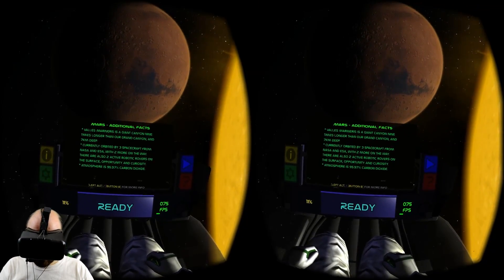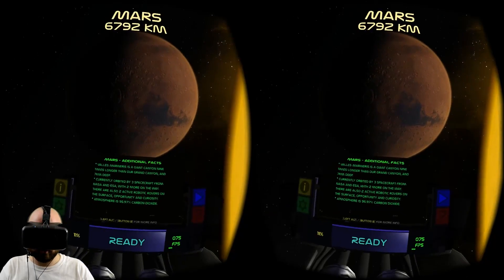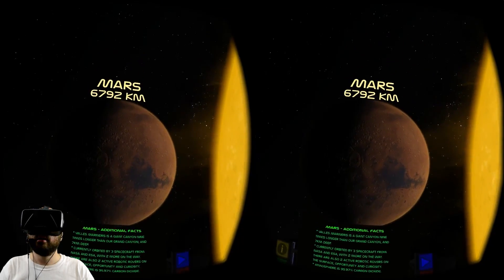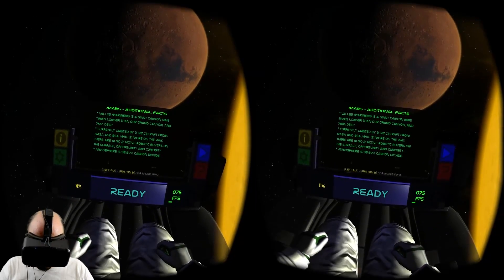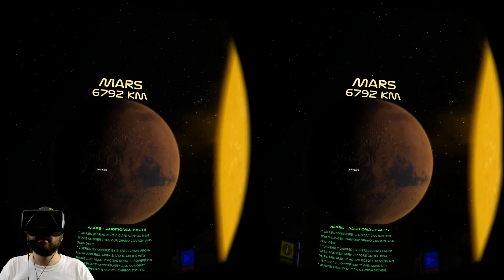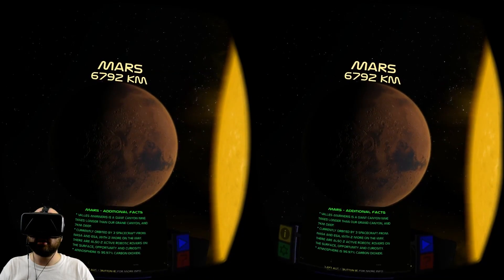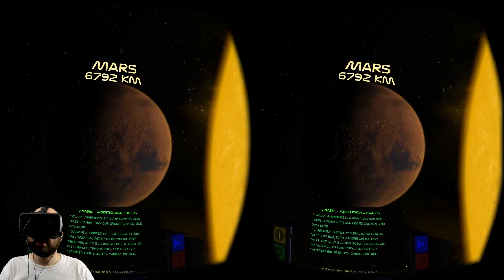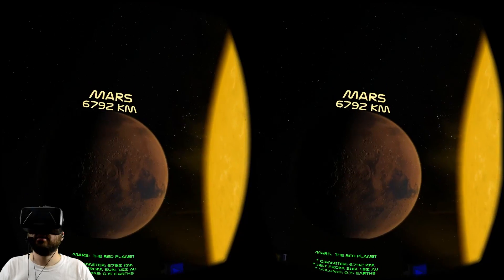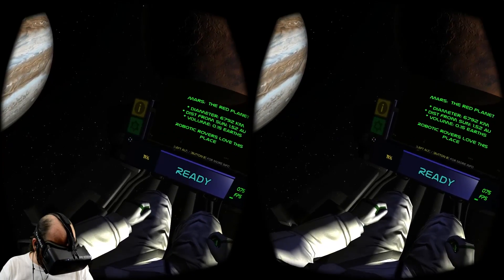Valles Marineris is a giant canyon nine times longer than our Grand Canyon and seven kilometers deep. Currently orbited by three spacecraft with two more on the way — we love investigating this planet. The atmosphere is 96% carbon dioxide; we have carbon dioxide in our atmosphere but nowhere near that high a percentage.